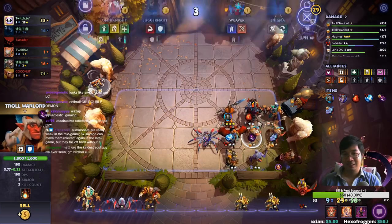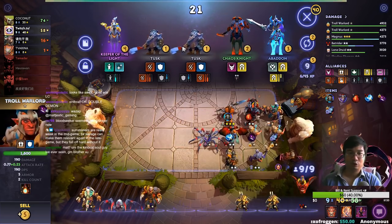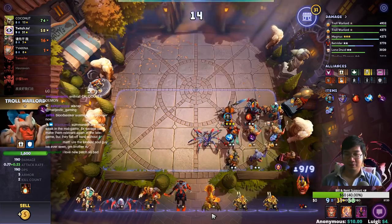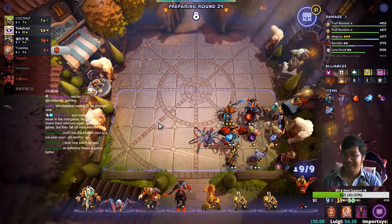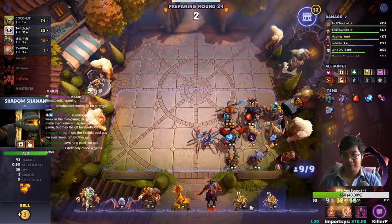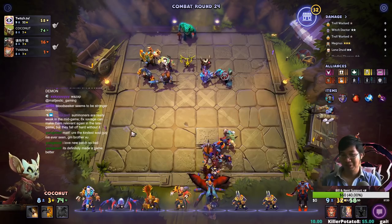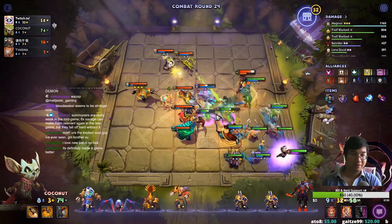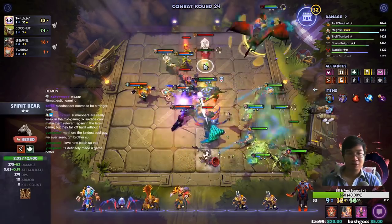I like my Chaos Knight — I kind of want to keep him to be honest. We'll just level up next round. I'm going to roll for 2-stars rather than 3-star Shadow Shaman or Batrider. I found it! Now I'm going to level up. Lycan is just under the Summoner — that's fine because himself is a Savage, and his Summons also benefit as a Savage, so they don't have to have 6 Savages as a special Savage. Lone Druid's Bear is a Savage.